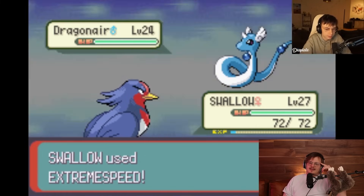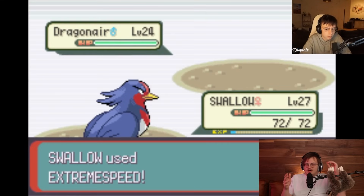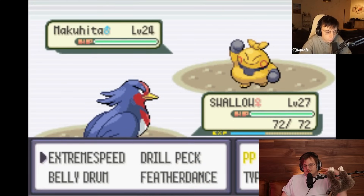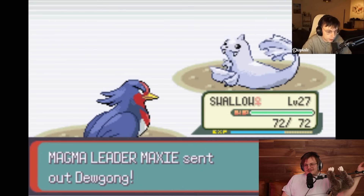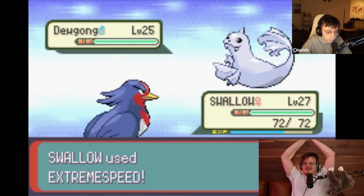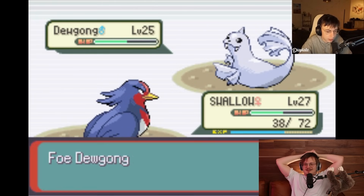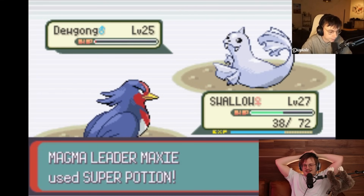I can't get over how cracked this Swallow set is and he has no idea. You can literally spam Feather Dance if the opponent only has physical moves, click Belly Drum, and then sweep with Extreme Speed. That's actually crazy. Makuhita - Extreme Speed is going to go hard there. His strategy is basically click A until he doesn't kill something and takes too much damage, and then he starts switching to something that looks like it might be good. That icy wind miss is actually crazy for him.